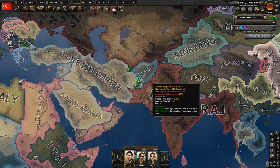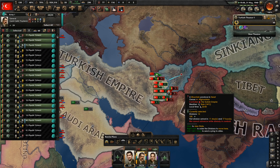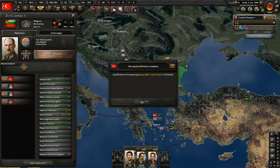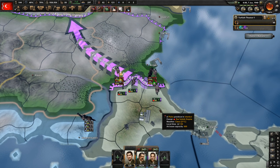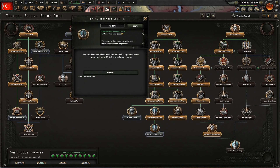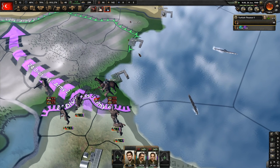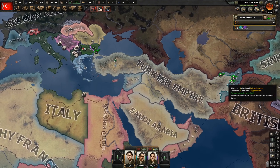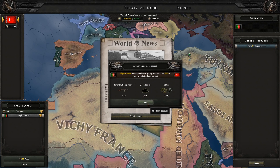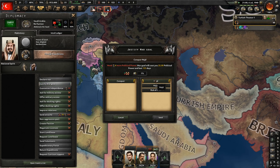Hungary joins the Axis. After Bulgaria and Afghanistan, we could go after Saudi Arabia, Yemen, and Oman, or go after China through Sinkiang. Bulgaria — did you get any guarantees? You did not. There's a chance they'll join the Axis and ruin my plans. Let's declare war on Bulgaria. I do have a navy, so I could do a naval invasion. I should have started justifying Saudi Arabia as soon as we attacked Bulgaria — let's do that now. Afghanistan is done — we'll annex them.